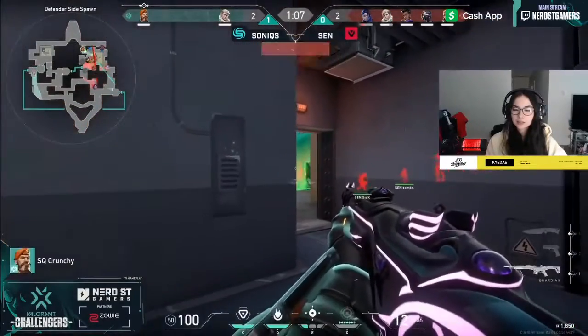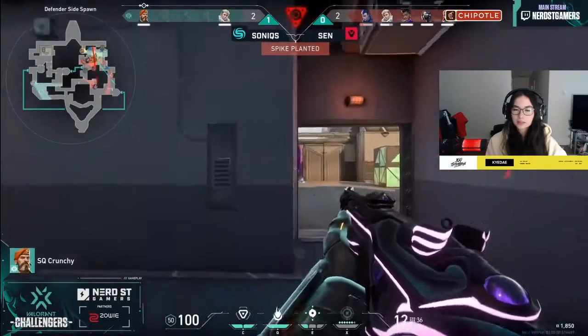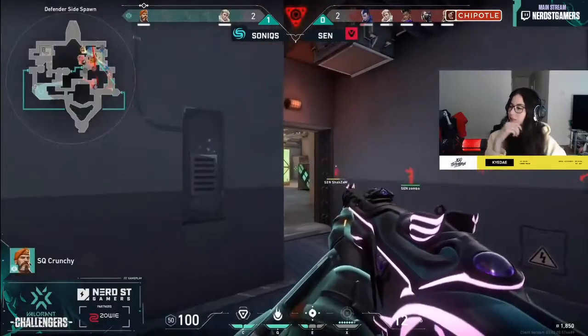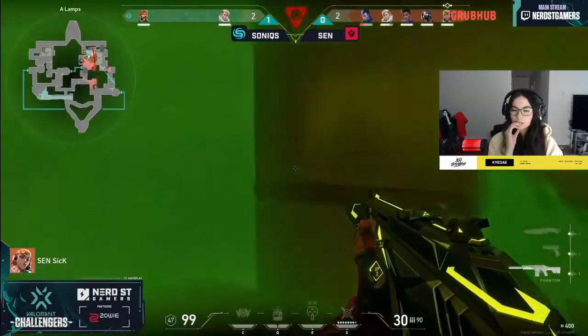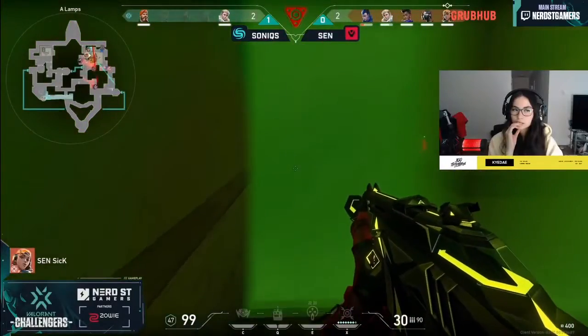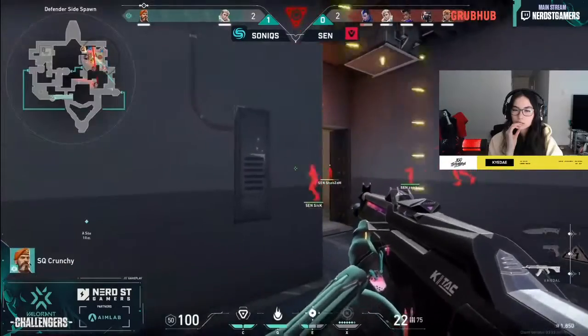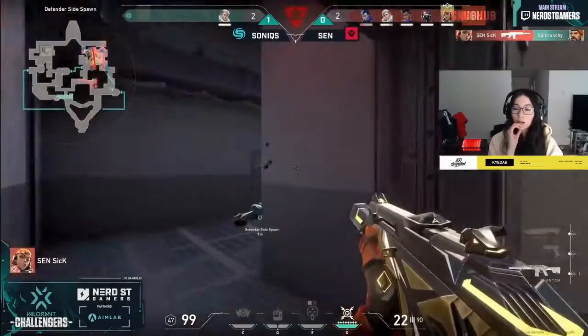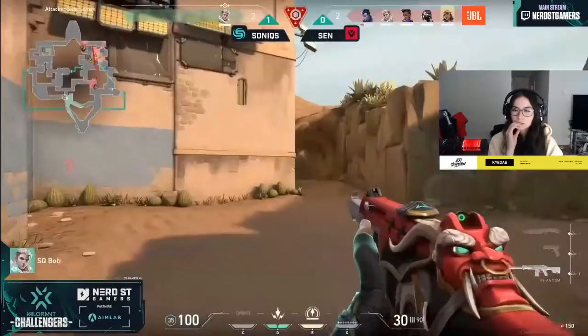Sonics are just done for, Sully. This is a send round — you gotta love the explosion from Sentinels. As soon as TenZ finds that first frag, Shazam is quick to get the ult online and find a pick in the back site. It's a great util combination — Dapper tosses a snakebite into that back corner restricting movement. Ion couldn't really move around that back side — there's no way you can dodge the Hunter's Fury if you're cornered.